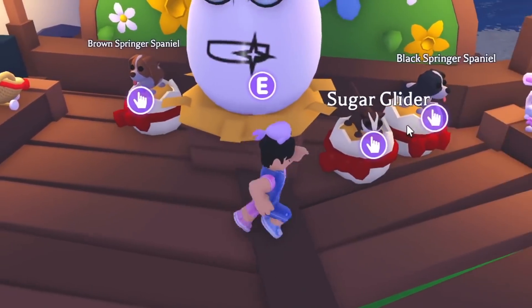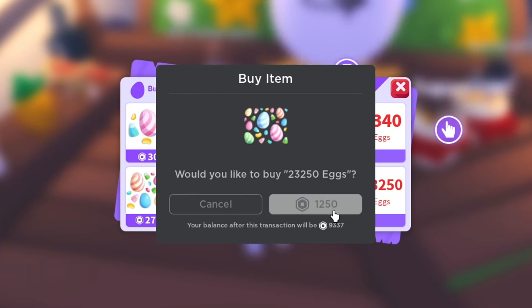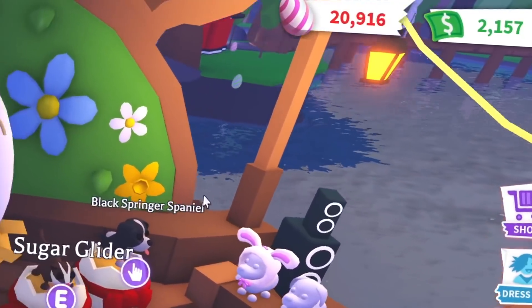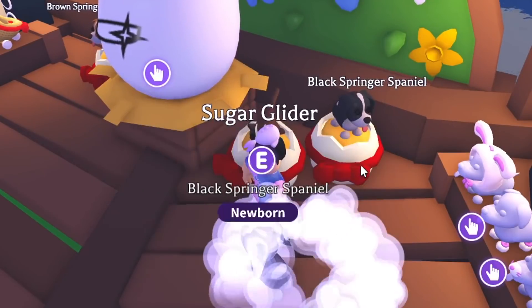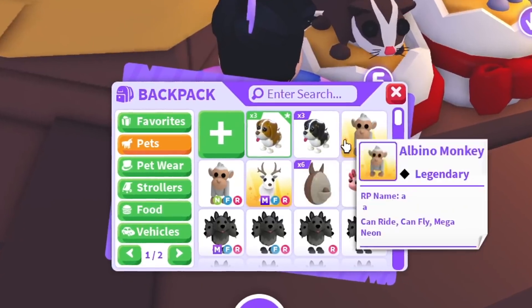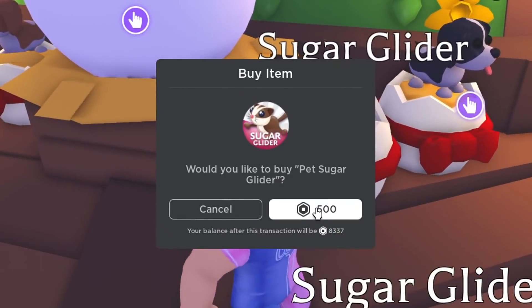The brand new Easter event is officially live. Let's go ahead and buy the max amount of eggs — I want to see how many items I can get just by buying 1250 worth of Robux of these new Easter eggs. We got about 23,000 Robux. We can buy three of the premium ones and some of the brown ones, so we have six total, plus three Robux ones.